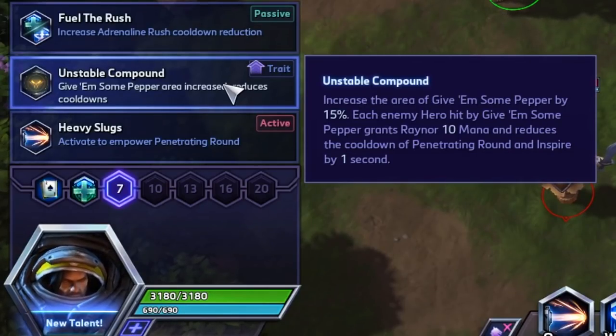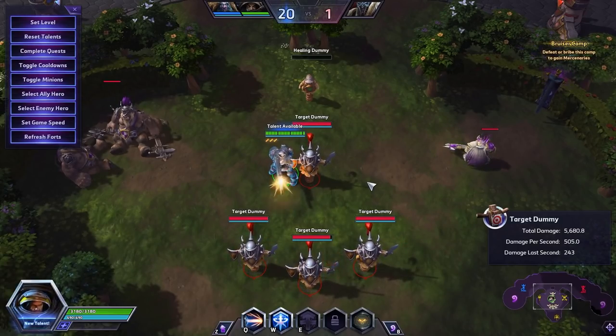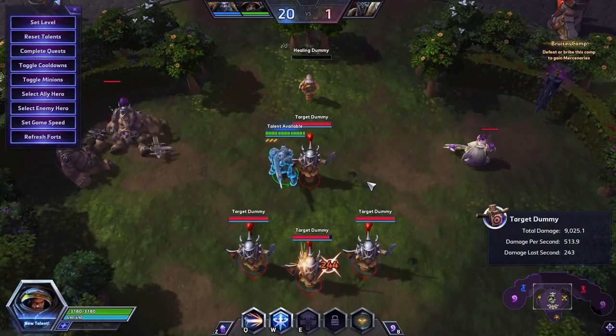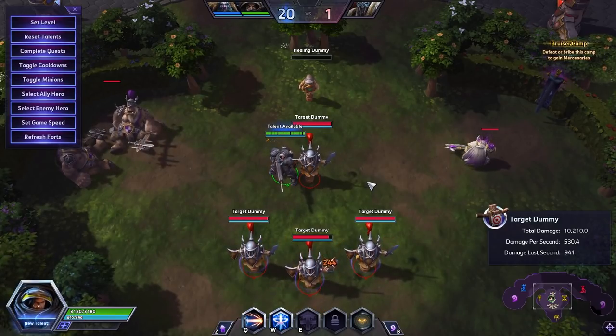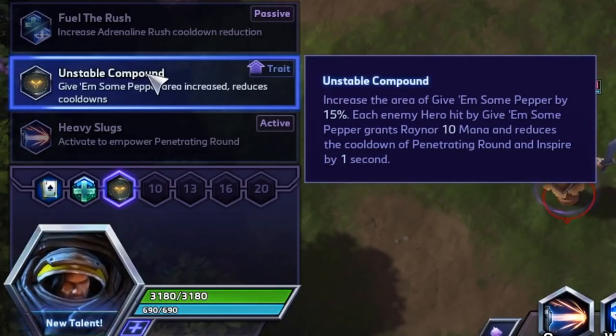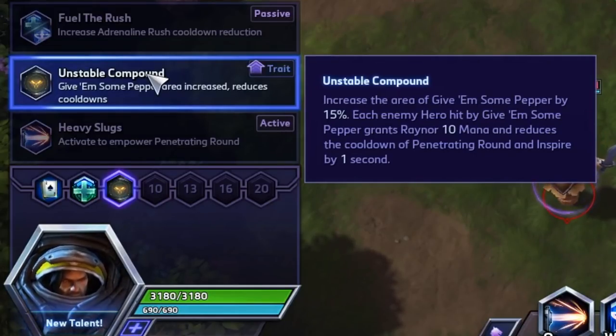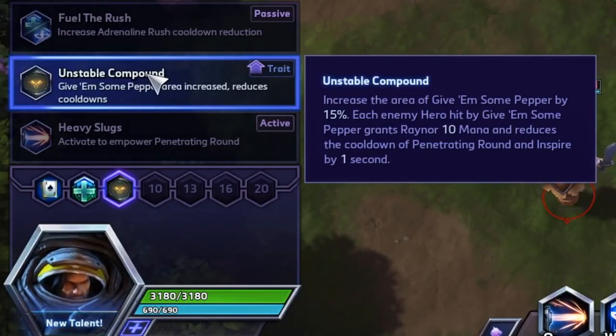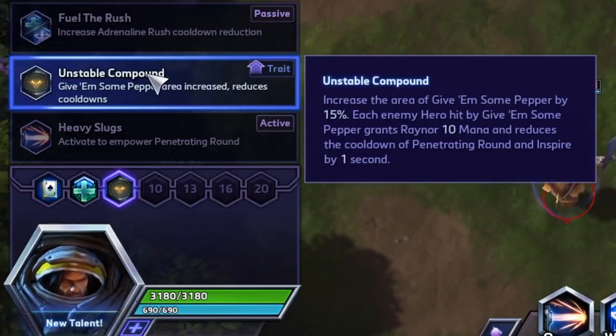Level 7: Unstable Compound increases the area of Give Him Some Pepper by 15. In our target dummy scenario you can see we are now splashing Give Him Some Pepper onto nearby heroes, whereas before without that bonus 15 we weren't hitting these additional heroes. It also gives 10 mana - not that important - but crucially it reduces the cooldown of Penetrating Round and Inspire by one second every time we trigger the Give Him Some Pepper trait. This is going to be huge when we get to level 16.